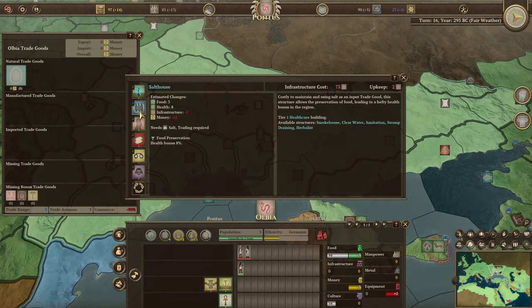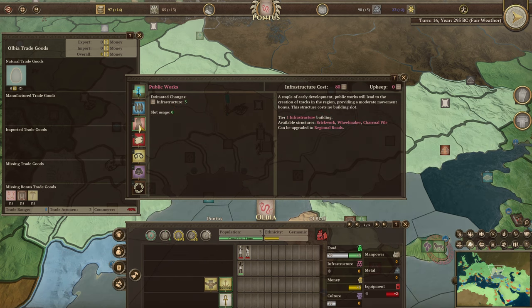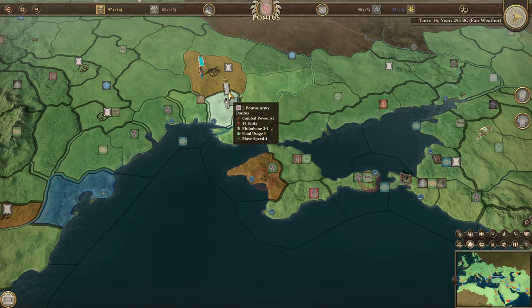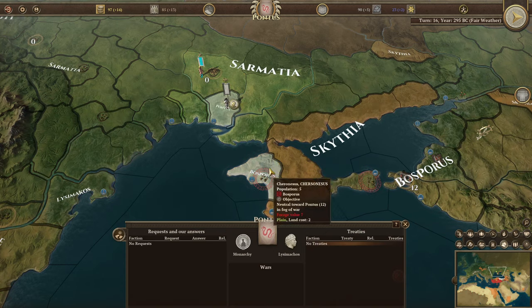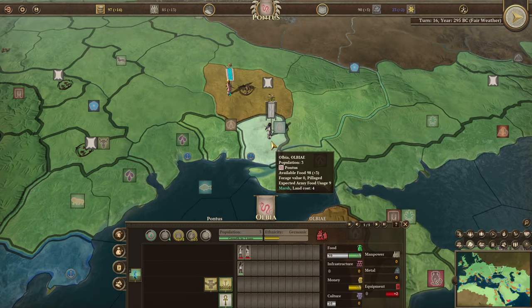Let's go back to this decision. Food and infrastructure would need salt, which we'd have to trade. Let's get the flax field first as we're getting some food in. These guys are going to stay here for a few turns. Seleucus rejected our offer. Olbia has been added to our nation — we took it from hellenic independence.